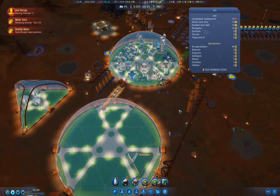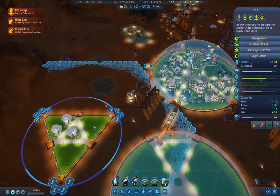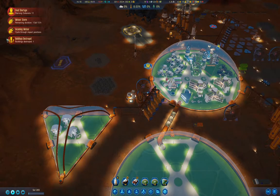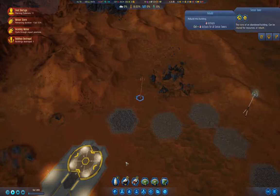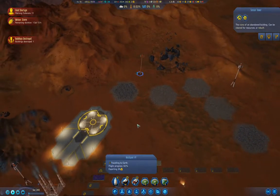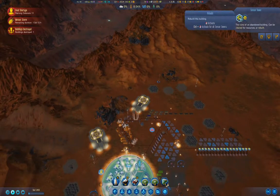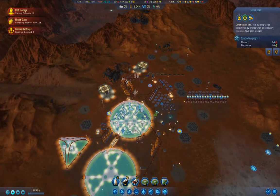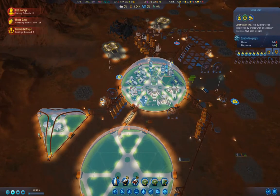We have sixteen renegades now. But if a dozen of them or so over here — buildings destroyed. Those are useful, so I'm going to rebuild that. Keeping the Renegades over here should prevent them from destroying the Hanging Gardens again.